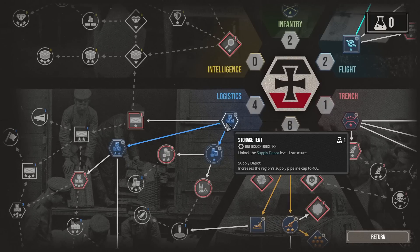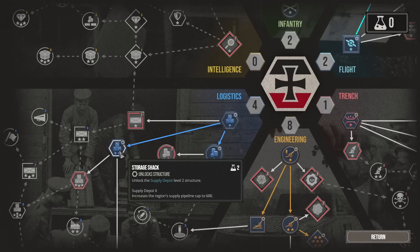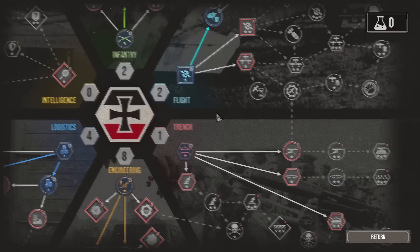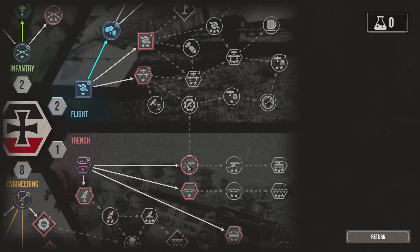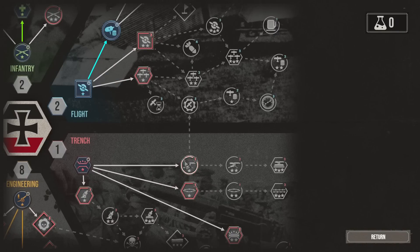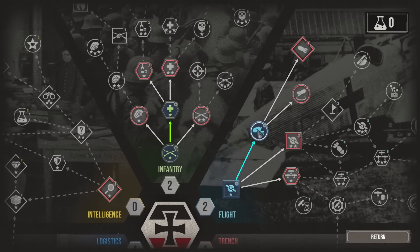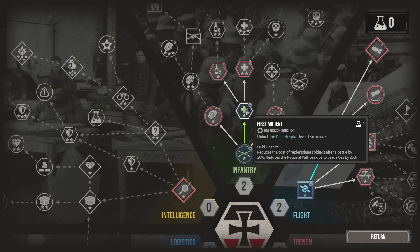We've also gone down the logistics route, unlocking the storage tent which allows us to build supply depots, wartime donations which increases our income to 1,200, and the storage shack which unlocks supply depot phase two — improving the amount of supply you can bring to a battle. We've unlocked trench engineering, infantry helmets which improve the durability of infantry, and the field hospital which lowers the cost of replacing troops after a battle.